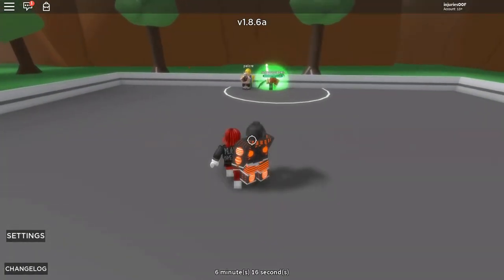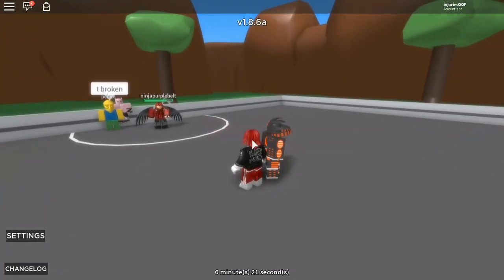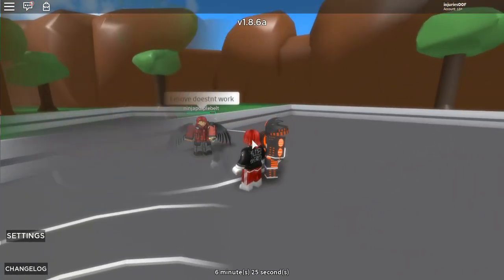The next move is the Rock Throw. You press T and you throw a rock. It becomes a scorpion. It's glitched at the moment, so it won't work. But usually you throw a rock, it hits someone, and it becomes a scorpion of poison.